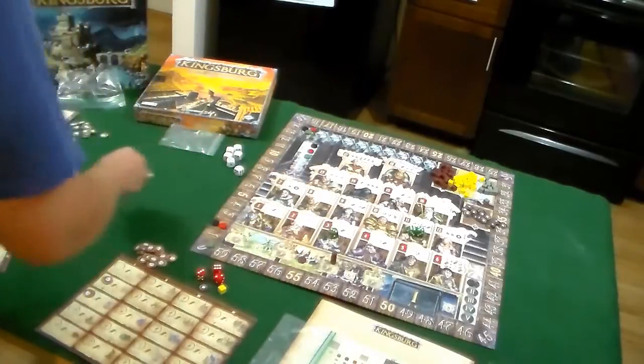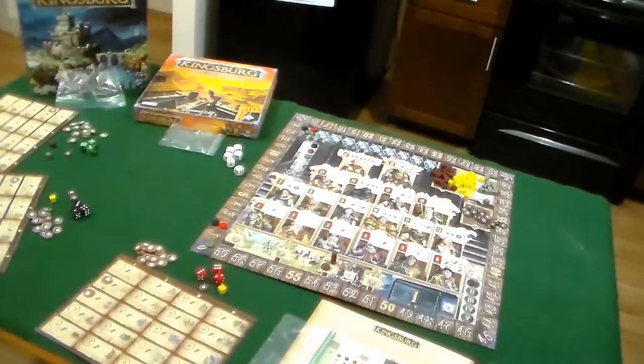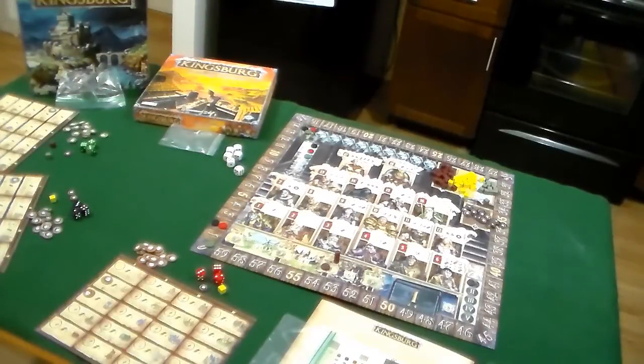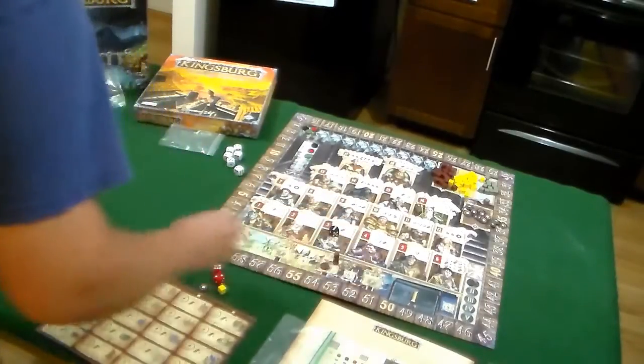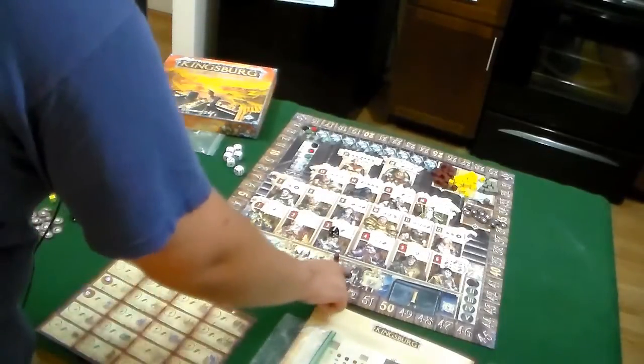Now we move to the king's emissary phase. The emissary is a special pawn that lets you either build twice in a turn, or occupy an already-taken court position alongside another player. It goes to the player with the fewest buildings — but since green and the others are currently tied, nobody gets it this time.